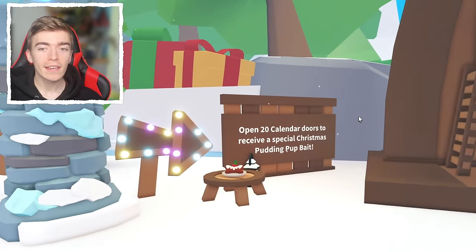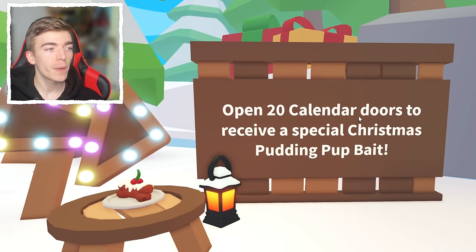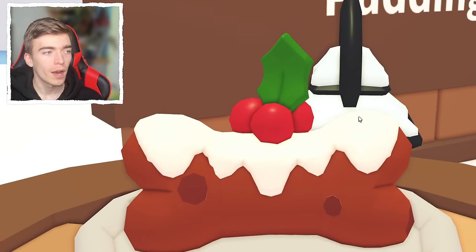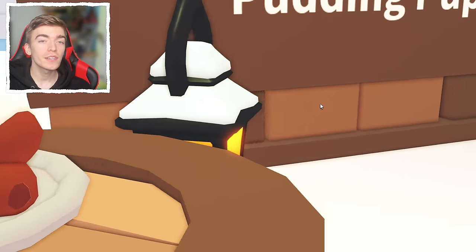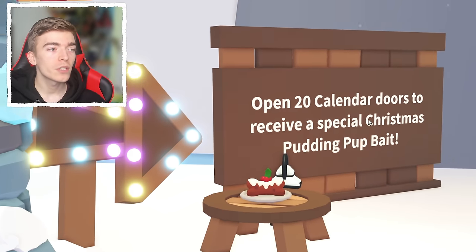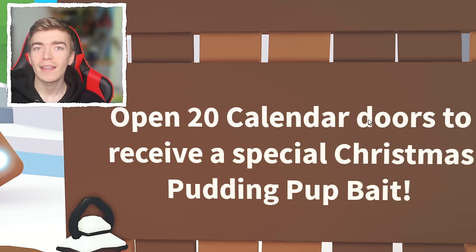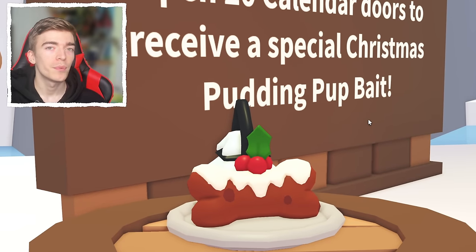Be sure to remember that if you log in and claim 20 doors of the advent calendar, you will receive the special Christmas pudding pup bait — a bait that will attract specifically only the pudding pup. This pet has unfortunately been leaked, but for legal reasons I shall not share what it looks like. So definitely make sure that you log in and claim 20 out of the 25 advent calendar days to go and claim your Christmas pudding pup bait.